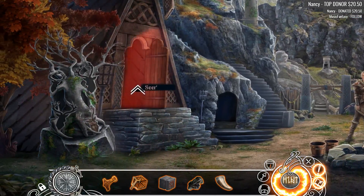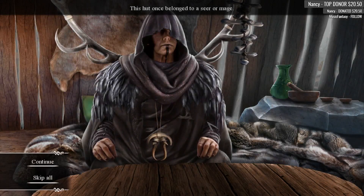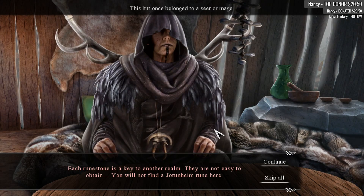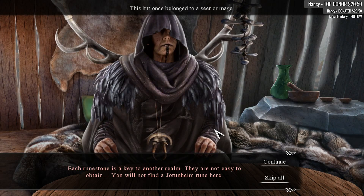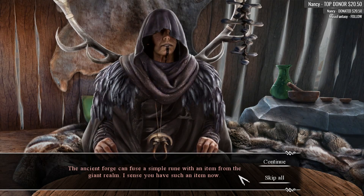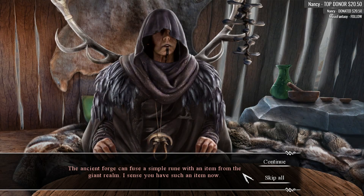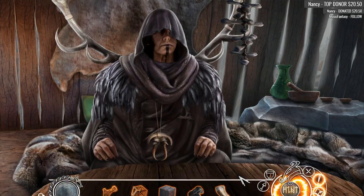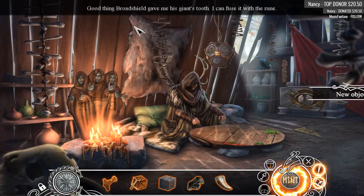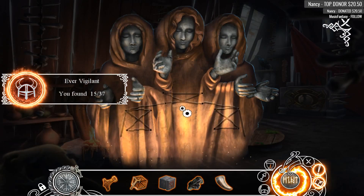Oh, Seer — he's in the Seer's hut. His hut once belonged to a Seer or mage. Each runestone is a key to another realm — they are not easy to obtain. You will not find a Jotunheim rune here. The ancient forge — confuse a simple rune with an item from the giant realm. I sense you have such an item now. Good thing — Broadside gave me his giant tooth. I confuse it with the runes. Oh look, Kraven!